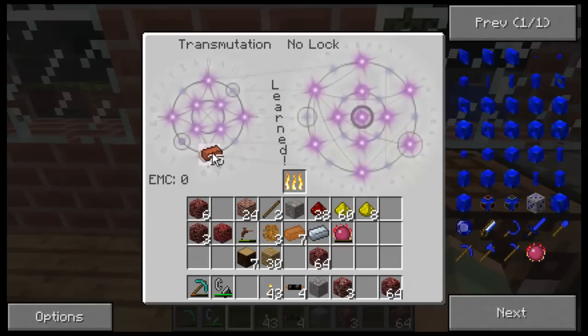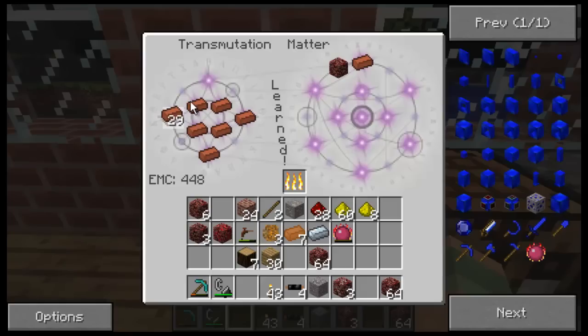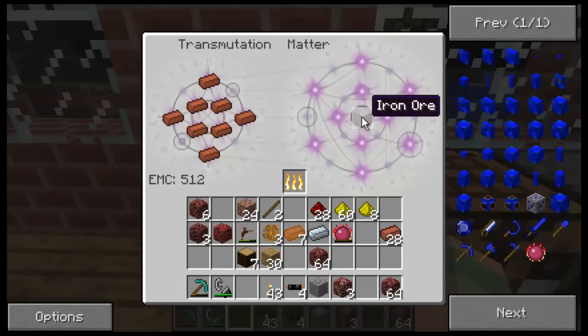Let's do a house and break — that's decent. Over here I have EMC, like the points or whatever. Let's get some iron for that. You put that in the middle — why isn't that working?